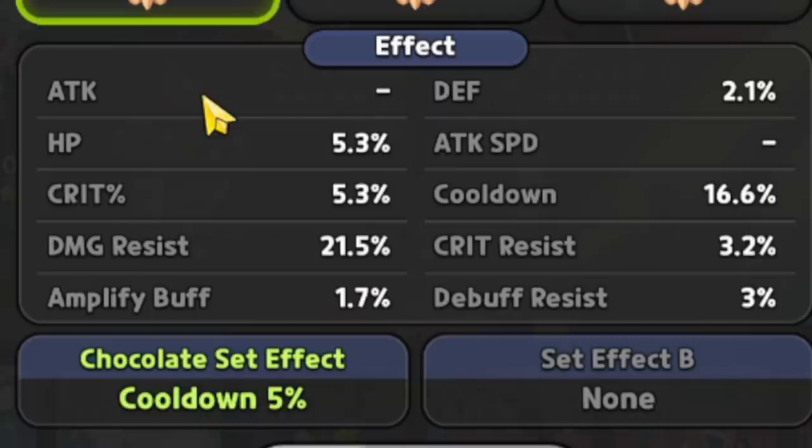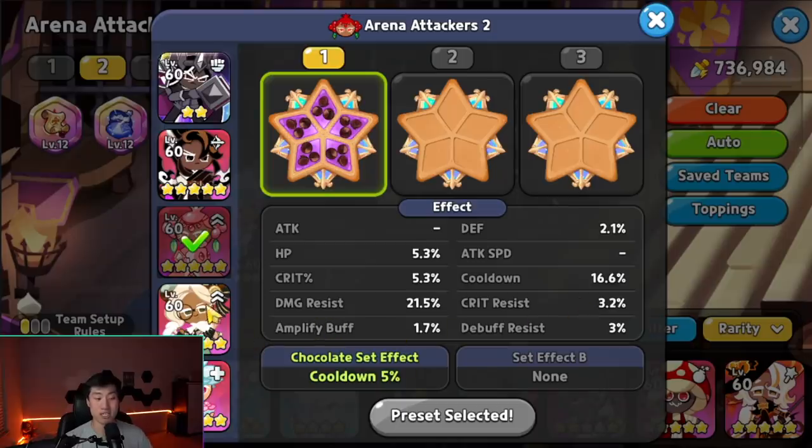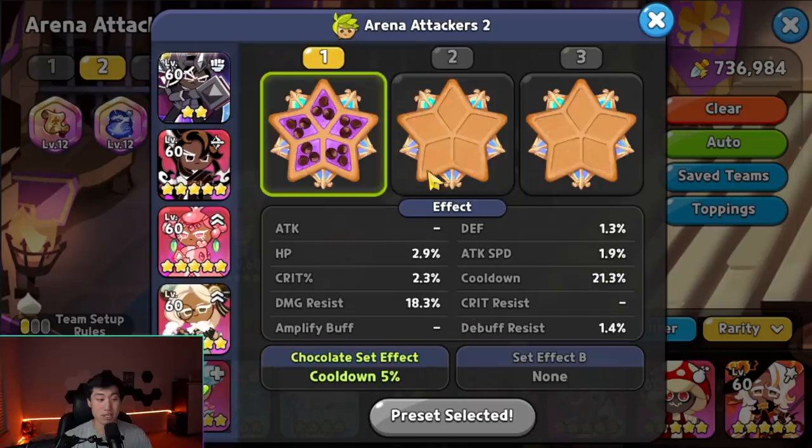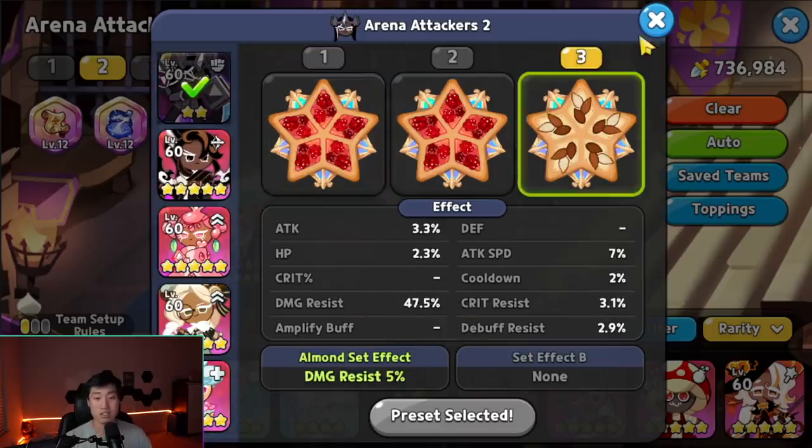Pomegranate uses five swift chocolate focusing on damage resist — cooldown doesn't need to be very high. Eclair also runs five swift chocolate focusing on damage resist. Herb likewise uses five swift chocolate focusing on damage resist, with cooldown optional as well.